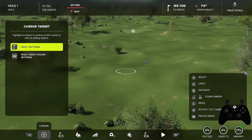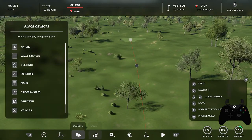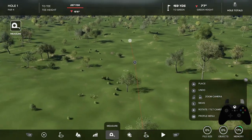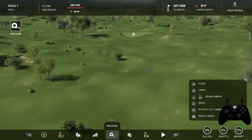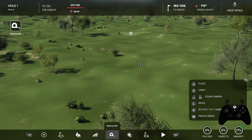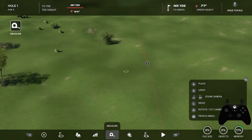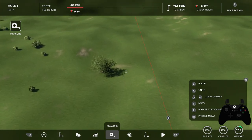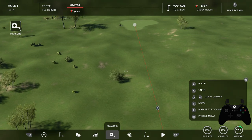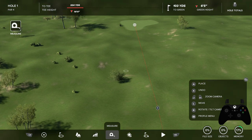First thing we're going to talk about is planning out our fairway. I would recommend, just like we did with the greens, using the measuring tool to plan out where you want to put your fairways. The landing area off the tee is going to be much bigger than it was in 2K21 — with all the skills, archetypes, and fittings, drives are going to be landing anywhere from 250 to 340, depending on wind. There's lots to take into account, which makes things more challenging for designers as they have to design for all levels of distance.